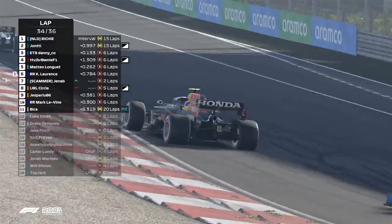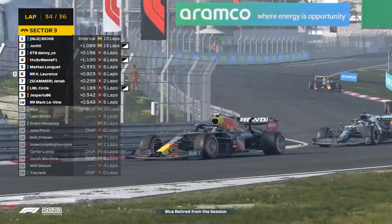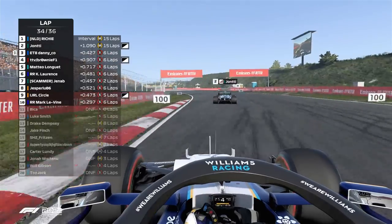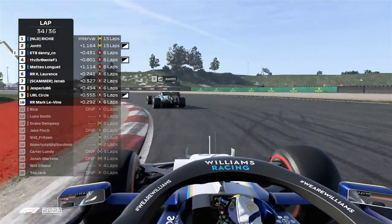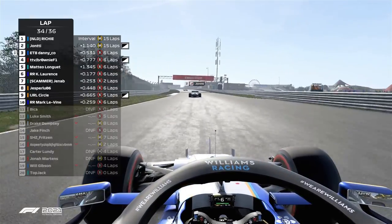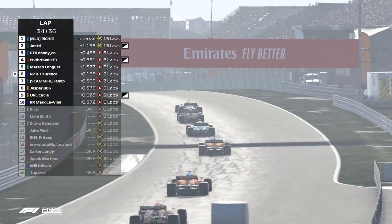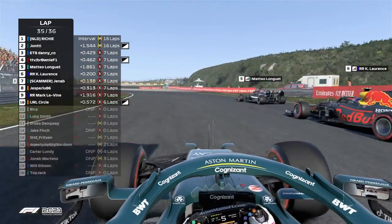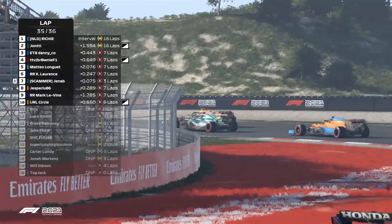Down into turn one, the Red Bull goes up into sixth place — he'd gone off into the barrier earlier which put him last, now in the mid-pack. Beaker retires in the pits. No DRS enabled. Ritchie managed to get out of DRS range as well, so I think this is Ritchie's race to win. Can Daniko get P2 or can Brownie steal it? Cody looks like he's going to take it to Mateo — with this aero package you just can't do anything.